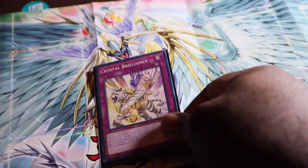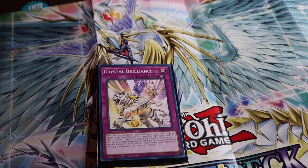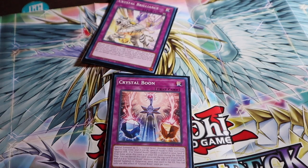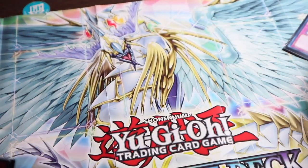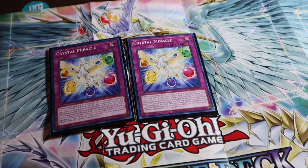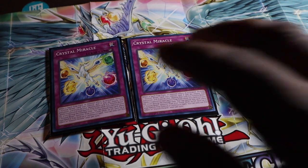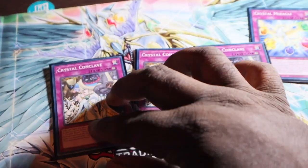Now for trap cards: one copy of Crystal Brilliance, one copy of Crystal Boom — those are our one-copy traps. Then two copies of Crystal Miracle.